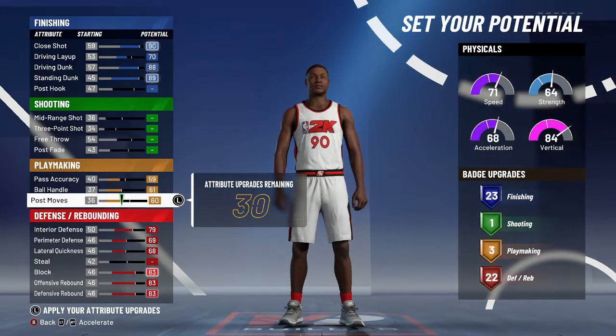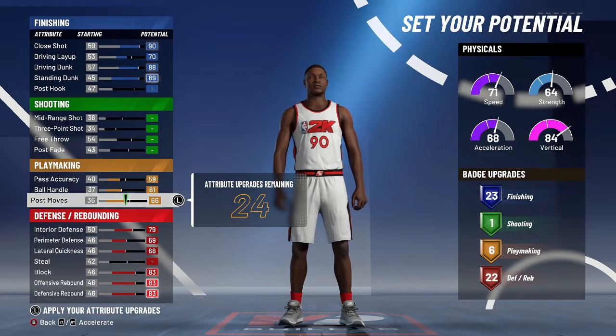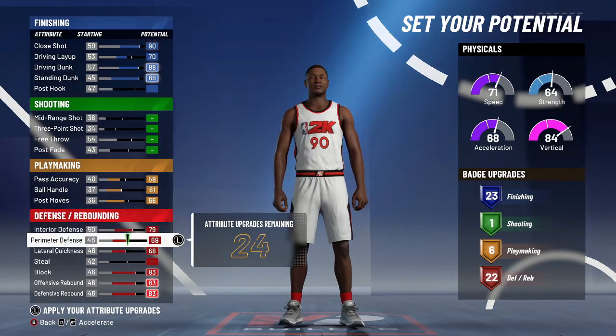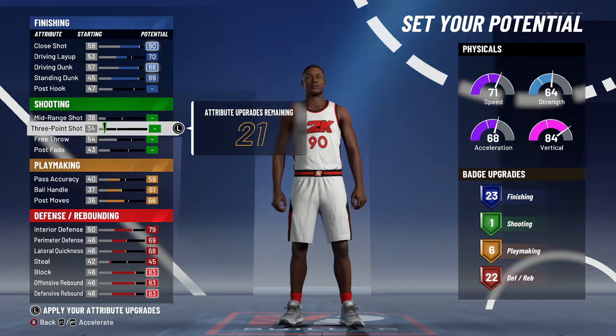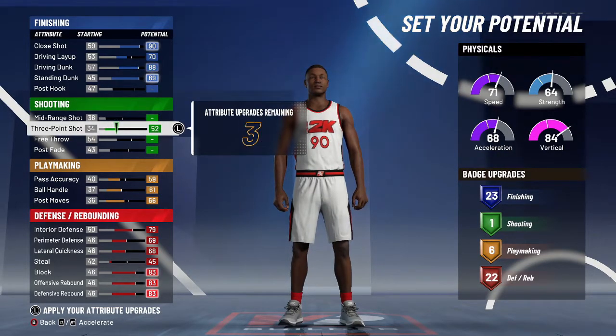Put playmaking up just so you guys can get quick first step on gold and unplugged on gold — those are the only two badges you need for a big man. If you want more decent defense, boost that up a little. You don't need a steal at all. Don't bother with shooting either, because you only get like a 62 mid-range — you're not going to be hitting shots no matter how many shooting badges you put on.